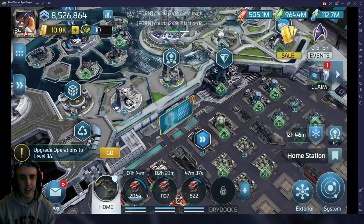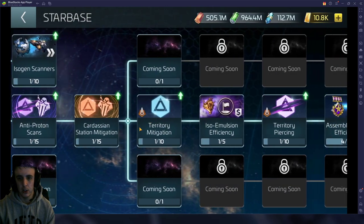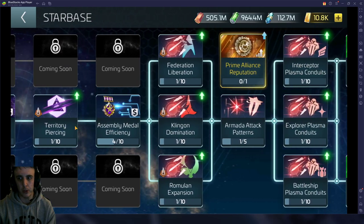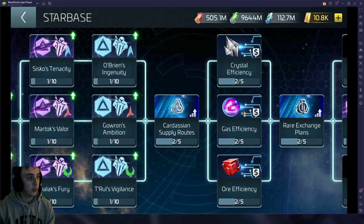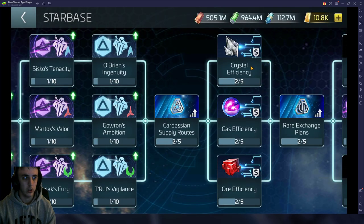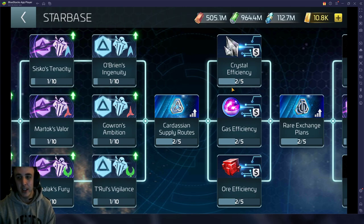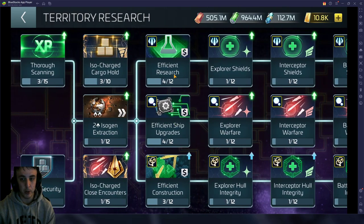So we can take a closer peek at that. We were talking about the Starbase tree — going straight up the middle here you can get a couple of these assembly metals to make this stuff cheaper. You can get ISO emulsion to make your territory tree a little bit cheaper. And then you can come out here and work your way through this tree and get out to these efficiencies to make your crystal, gas, and ore cheaper. You can get efficient ones for ships, for buildings, and for research.